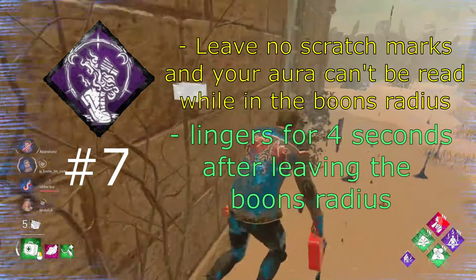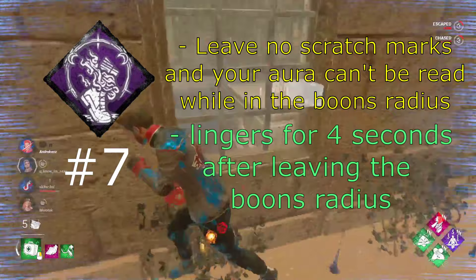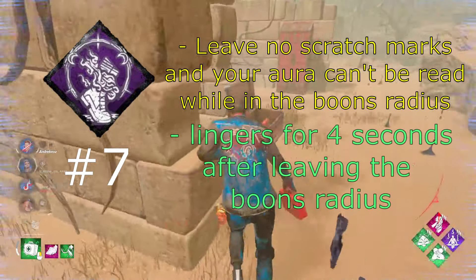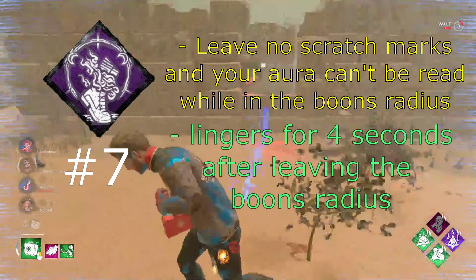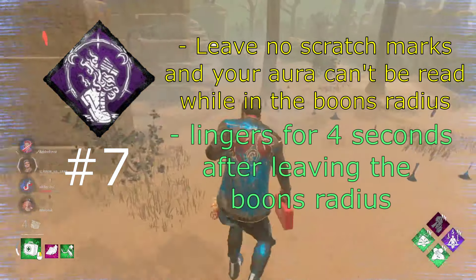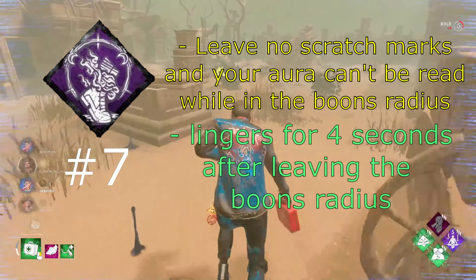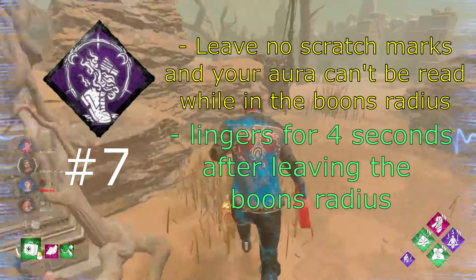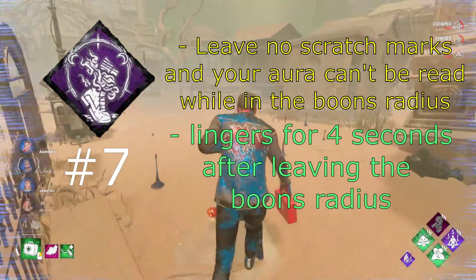At number 7 we have Boon: Shadow Step. Being in the Boon's radius, you leave no scratch marks and your aura won't be revealed to the killer — basically it removes two of the killer's tracking abilities. This is so strong and people don't appreciate this perk enough. It could use a small buff but it is really good now. People are just lazy to set up boons, and with totem spawns that sometimes appear on top of main buildings like the Temple of Purgation or the Isle of Crows, the killer usually won't even bother to go upstairs to close the boon. Even if the killer does, they will be wasting their time and giving you a chance to escape a chase — so it's basically a win-win situation.